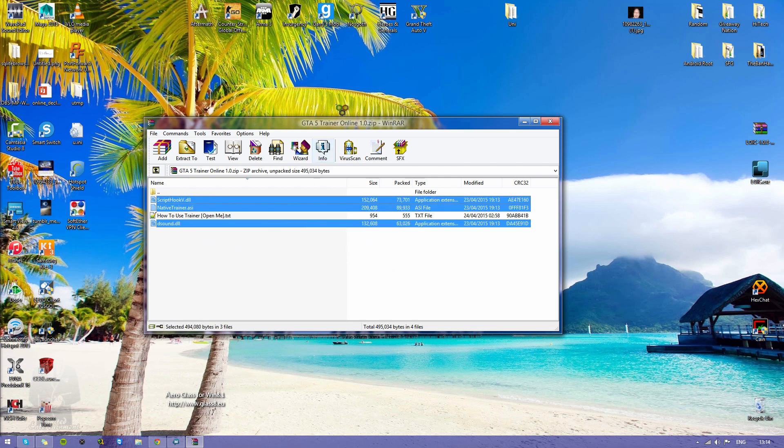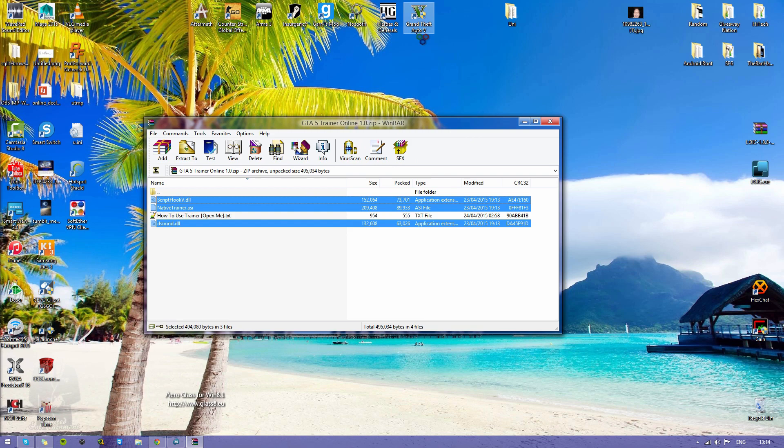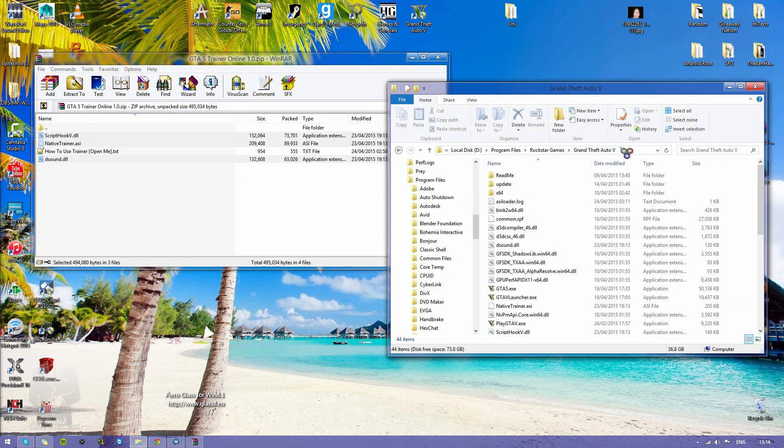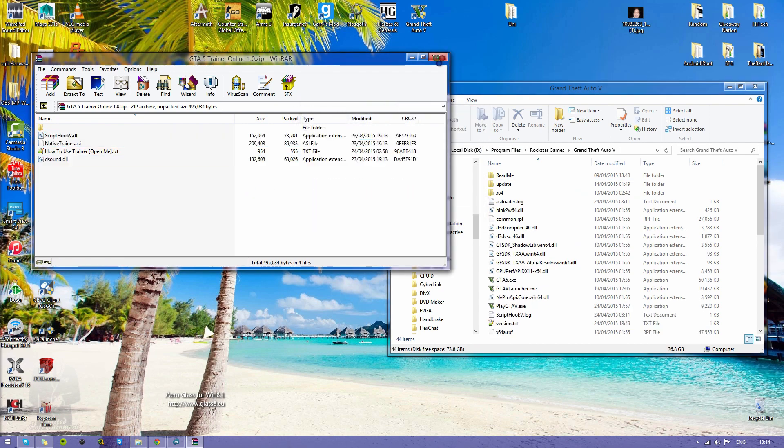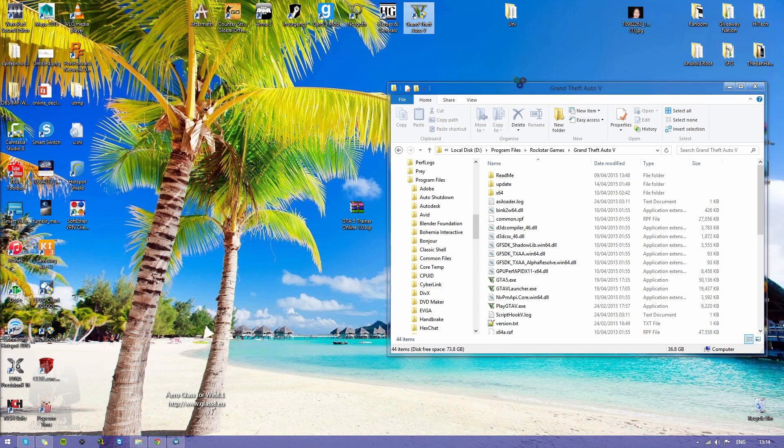Grab those three files and what you want to do is go to your Grand Theft Auto 5 directory — it should be something along the lines of C, Program Files, Rockstar Games, Grand Theft Auto 5. This is my Rockstar Games folder and mine is installed on the D drive, so just ignore that unless you've done the same. Grab those three files, drag and drop them in there. You don't need to replace anything. Then all you want to do is open up Grand Theft Auto 5.